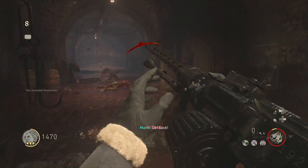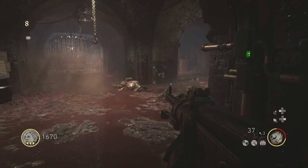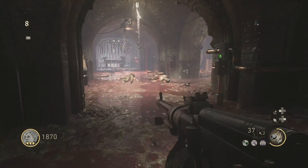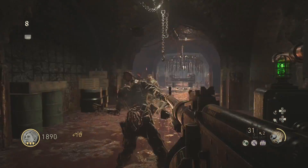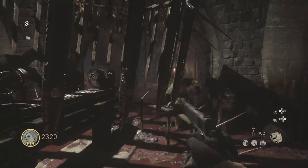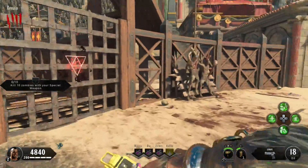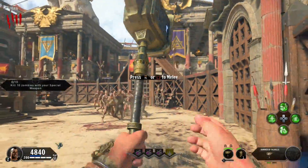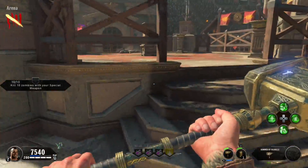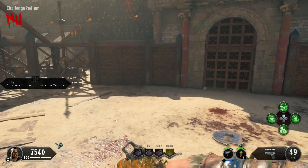Coming in at the number two spot is the ability to have a specialist class when playing Zombies. This was first introduced in World War 2 Zombies — I loved using Camouflage because it protected you from being seen by zombies, though they nerfed it so shooting your gun would deplete it fast. You can also get specialist drops incorporated from World War 2 Zombies into Black Ops 4. There are awesome weapons like Takeo's Katana, the Hammer, and the Staff that lets you revive teammates across the map.